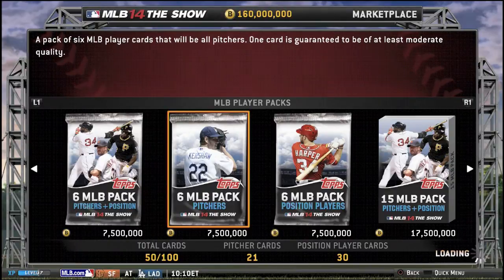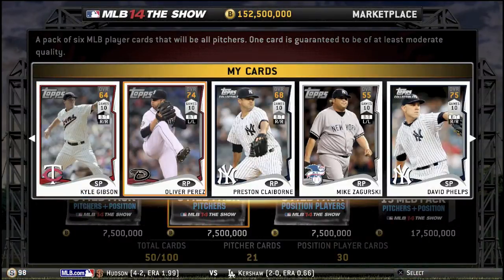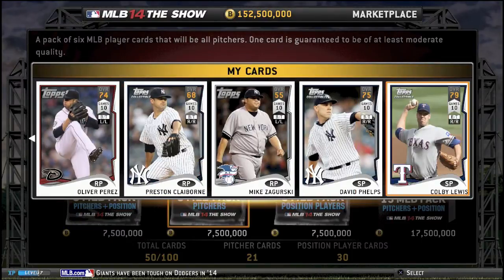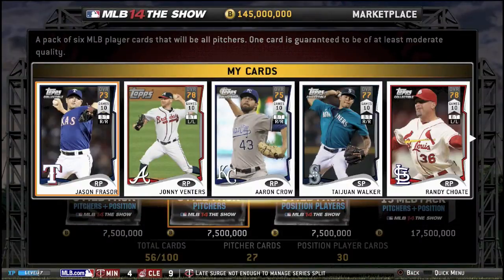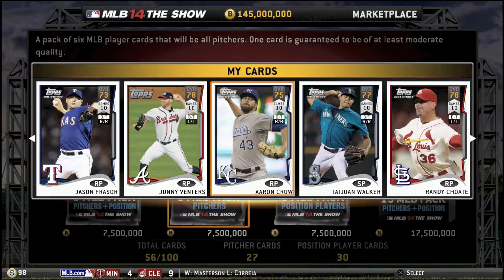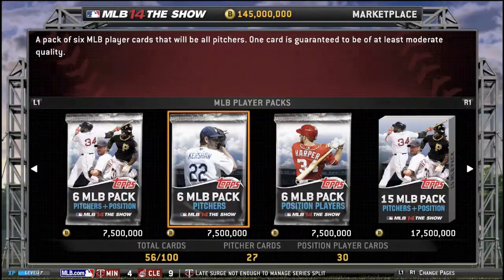So that's what we're gonna be doing — just basically having some fun with my new budget. We go with the Pitcher's Pack here, guys, and we get Colby Lewis, who's the top card there. Nothing really too exciting in that pack. But let's buy another one — we get Randy Choate, Tyson Walker, Johnny Venters — that's a good bullpen guy to have — along with Aaron Crow, and we get Tommy Hunter. So that's nice.